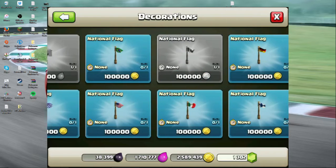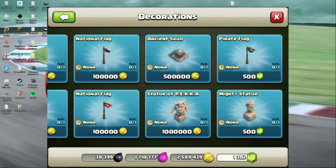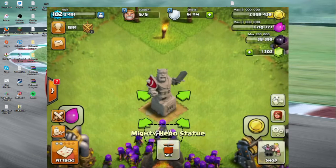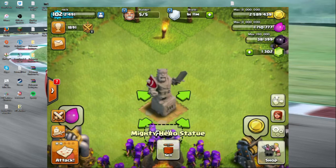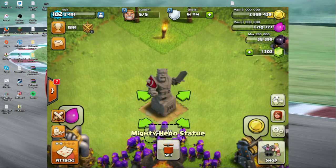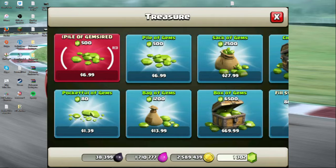I don't want to test if you can buy it again after you've already had it, but there is a regular Mighty Statue — this is the Mighty Hero Statue, and that's only if you buy the red thing, which is what I did. It's the same price as the gem pack — it's probably $5 for you guys, but I live in Canada, so our dollar is absolutely trash and all this stuff is more expensive. It's probably $5 for you guys in America, $7 here.